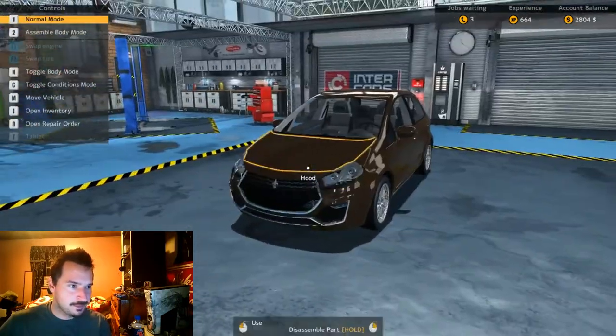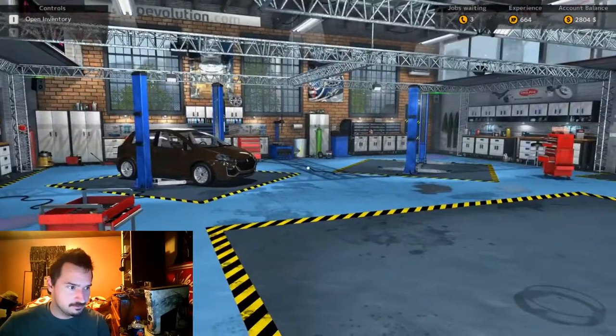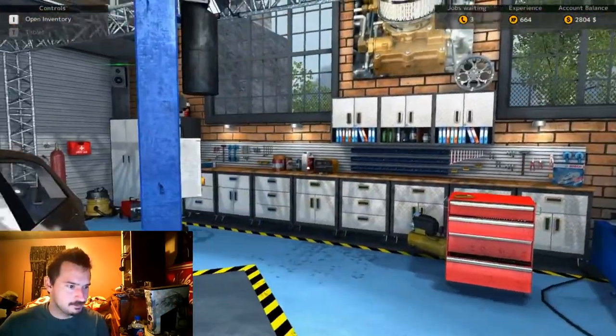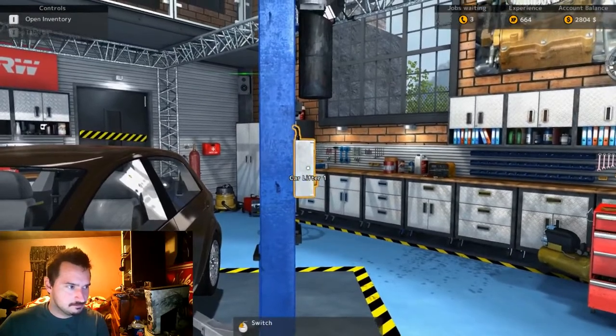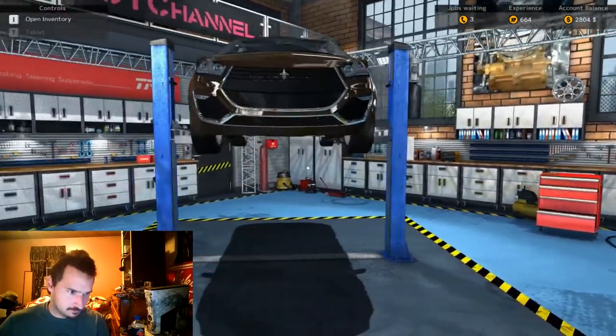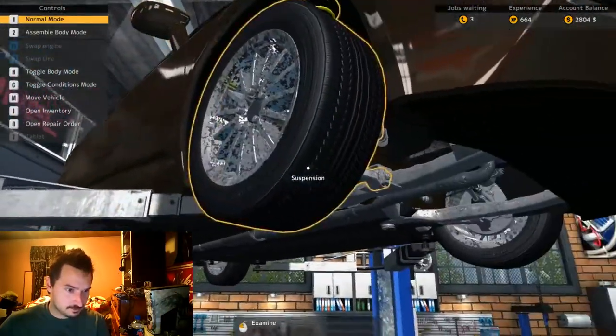Here we go, we got this car. Of course we need to move it to the lift because we're changing the engine oil. So let's lift it up. I want to check if the filter is accessible from the top or the bottom — anyway, we need to drain it.